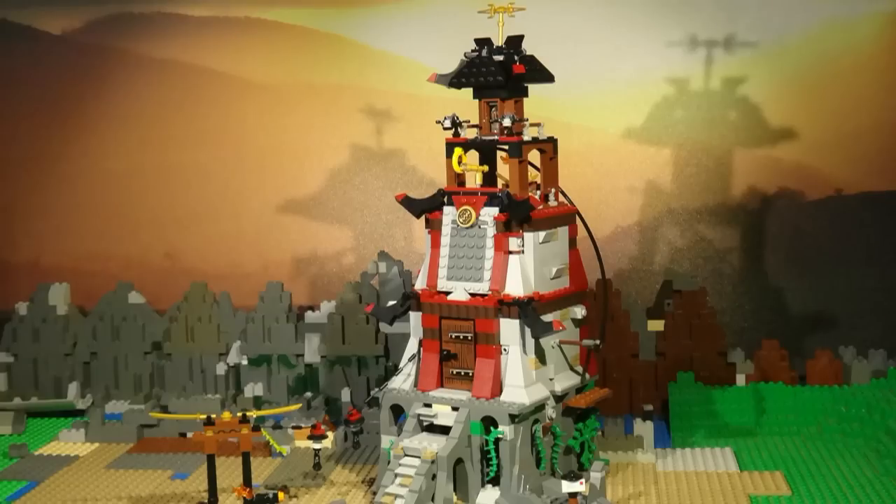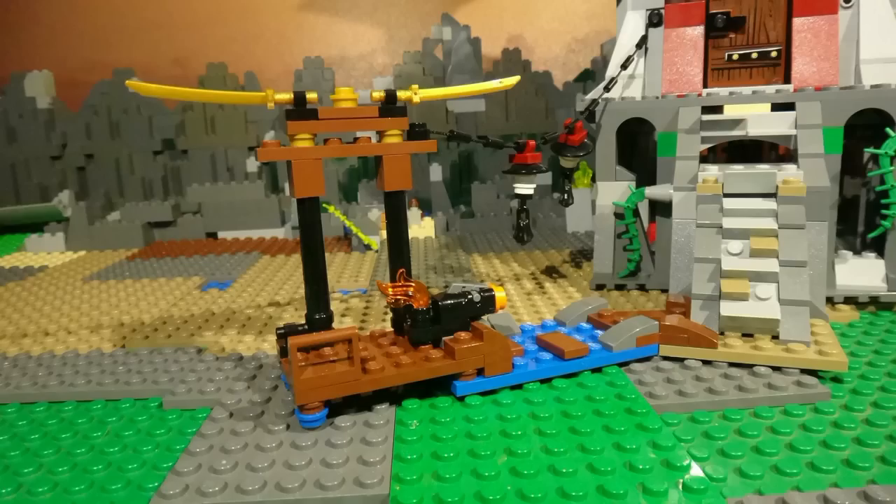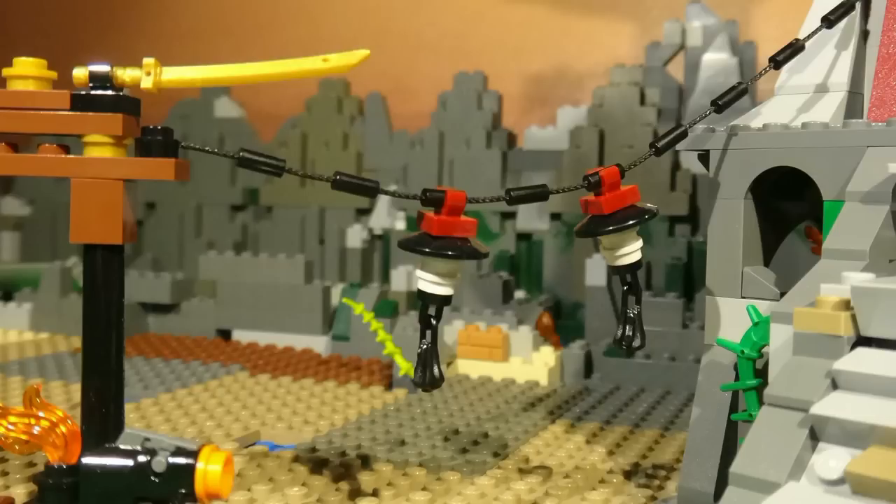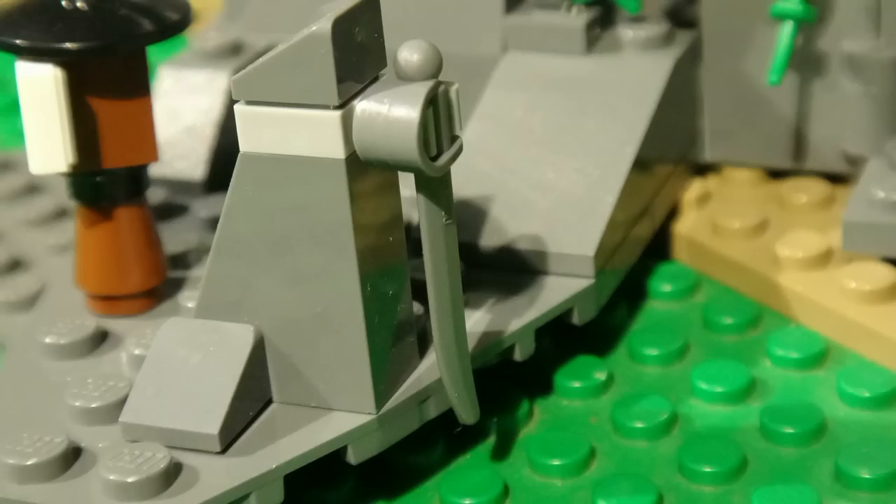Now moving on to the lighthouse. On the front there is a small jetty and a mini cannon for the Sky Pirates. Hanging up we have a few lanterns. Off to the side there's a mailbox and a hidden cutlass.